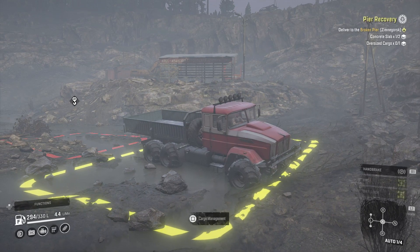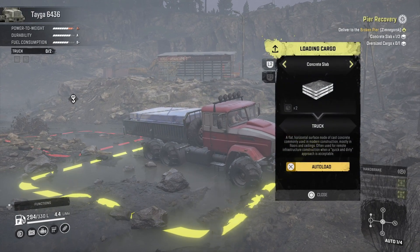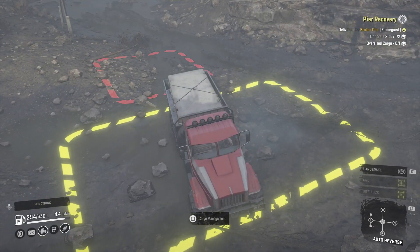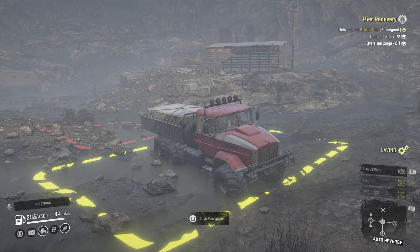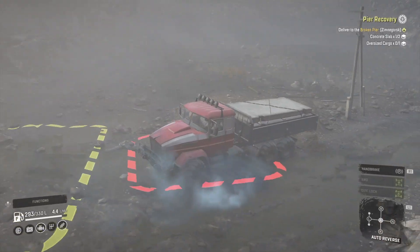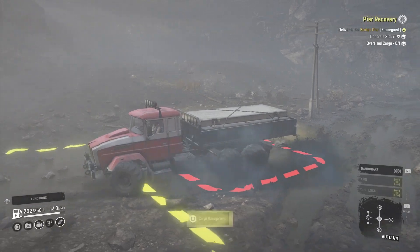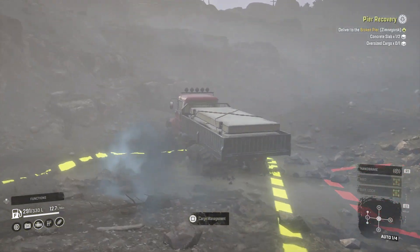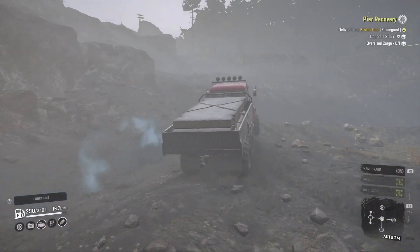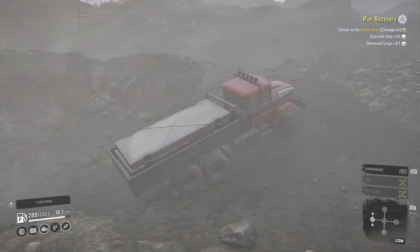Hello and welcome to SnowRunner PS4. We're back on the pier recovery after my screw up where I thought I needed one but never mind. The plan is we can take this one back up and that'll be the second one for the pier delivery. This haze is a bit strong today and I think we're just going to drive up that side there — that seems to be probably the easiest way to get out. Let's go a bit low range just so we don't slip.